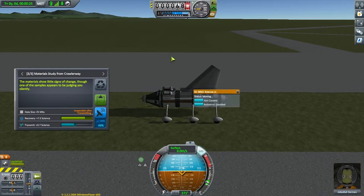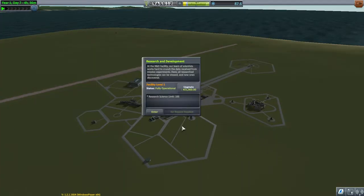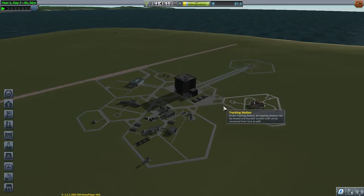Hey folks, it's Shawnee baby. Welcome to episode six of my Kerbal Space Program career mode playthrough. In this episode, we'll be sending a manned lander to Minmus and returning home with some sweet sweet science.